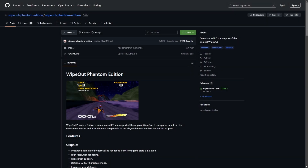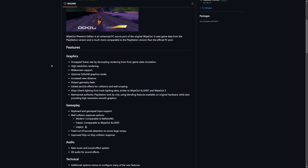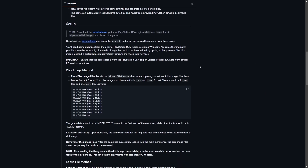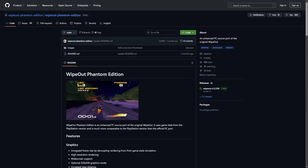The links for everything will be linked down below in the description. The first thing you're going to need to do is go to the Wipeout Phantom Edition GitHub page. This page is great because it explains what Phantom Edition is and shows many of the features, such as an uncapped frame rate, ability to keep the original 320 by 240 resolution or go up to a much higher resolution using widescreen, changes to the wall collision, the ability to add new music, and new lighting. For the setup we are going to be following these instructions, but we're not going to be doing the disc image version - we're going to be doing the loose file method, which is slightly more complex, but I'll show you how to do it all including getting the game files and the original soundtrack.